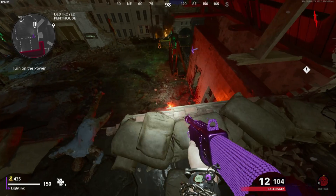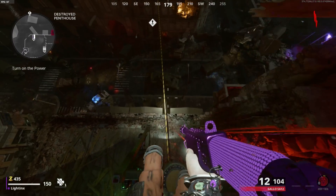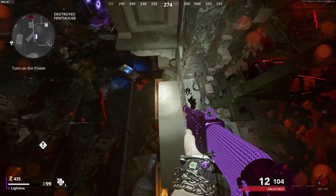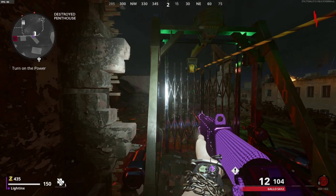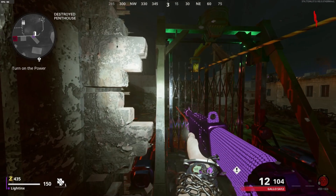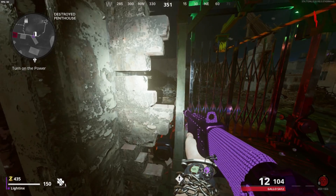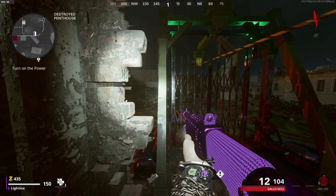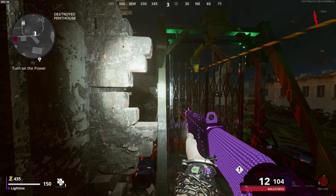For the next glitch, this is in the Destroyed Penthouse. Make your way over to the sandbags, take a straight jump on top of the zip line, and mantle over this invisible barrier. Fall exactly where I do and push on your stick so you land on this little platform. All zombies will pile up right in front of you, and after a while they will throw meat at you, so just move a little bit left or right so you don't get hit. The good thing about this glitch is that the bosses will also pile up.